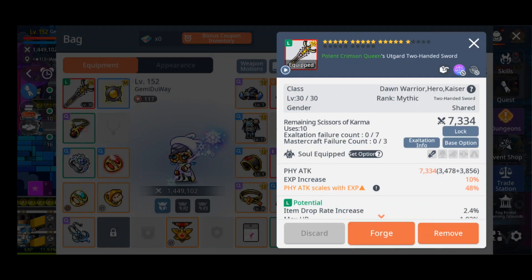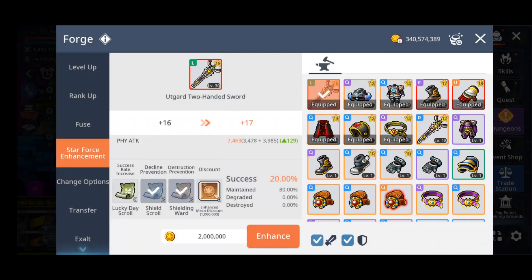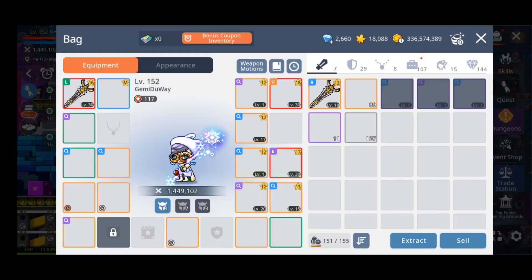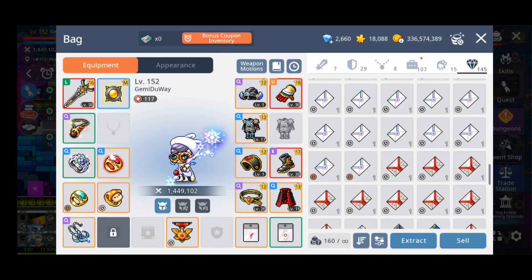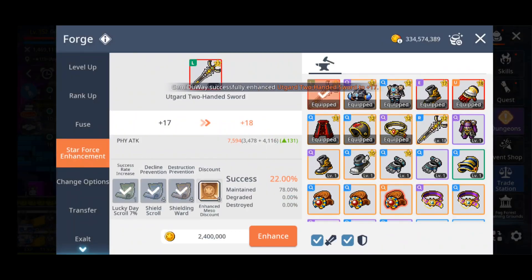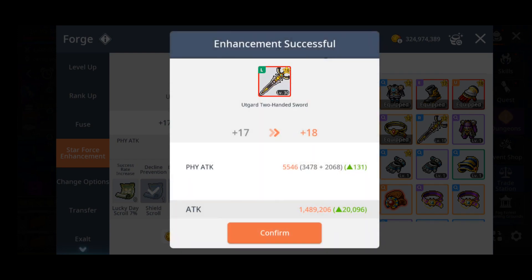Here you can see me trying to get two-line flames on my weapon, but I barely had any flames so no luck there. I also used around 10 Starforce rolls to get my weapon from Starforce 16 to Starforce 18. I think I got those from the Valentine check-in, the new player check-in, and the level 150 Cygnus Knights event reward — so about 10 shielding rolls, which is very useful for newer players.